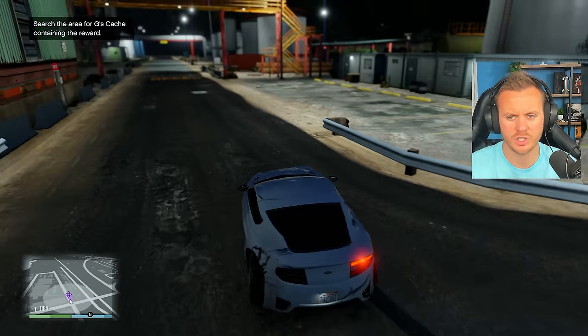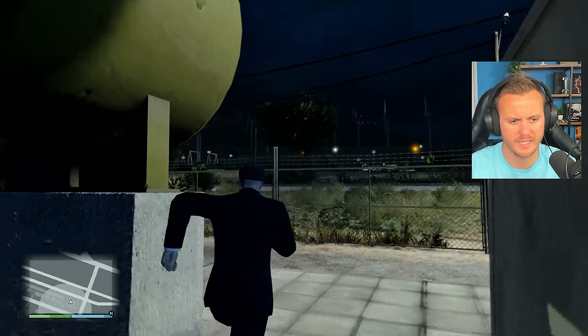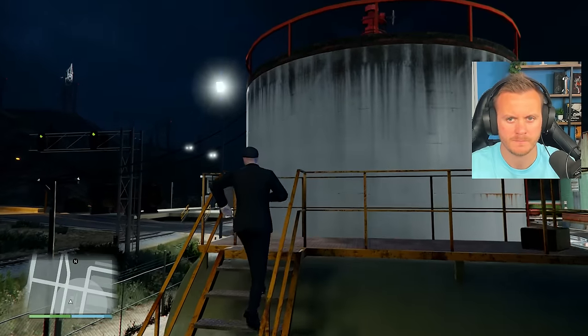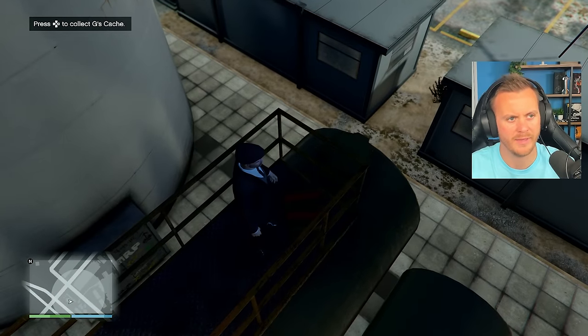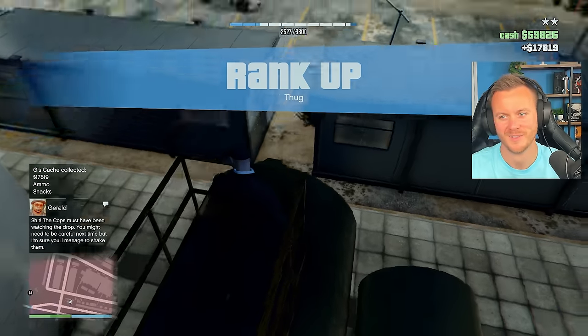Next up, let's get G's Cash. We just need to search the area real quick. Sounds like it's on top of this thing — you can hear the little beeping very faintly. Yeah, there it is. That was easy.